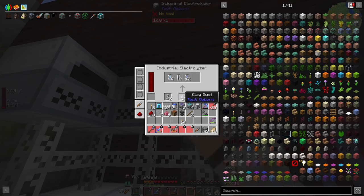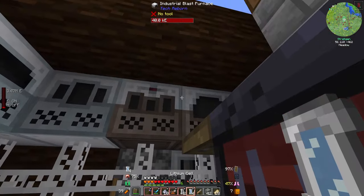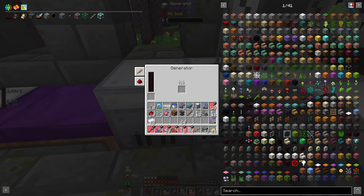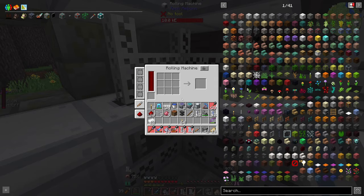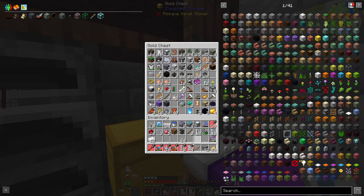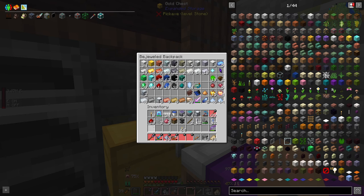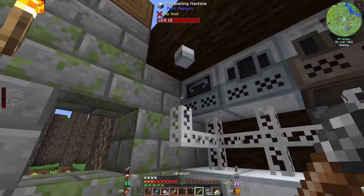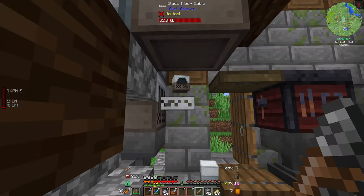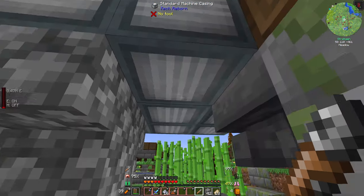So we've got all of these machines here - we should grab them all and take them. I'm gonna need to empty them first of all of their stuff. I've still got a little generator there I didn't even realise that. Okay so that's everything, we'll just chuck it in these chests. Transporting all of this stuff is gonna be an absolute pain. Take it all!